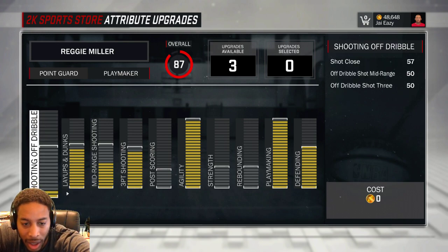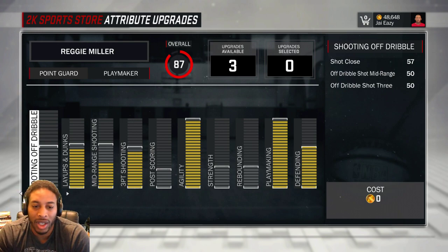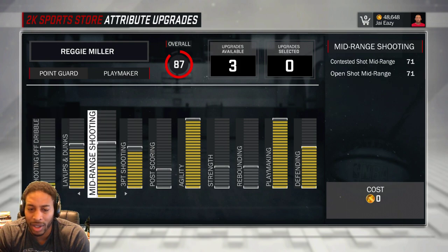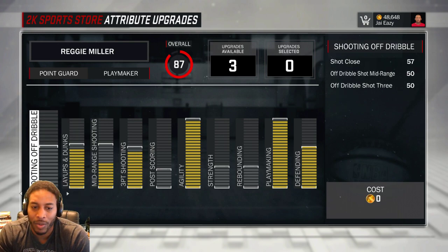I don't even know how many bars go in there. Let me go in — 1, 2, 3, 4, 5, 6, 7, 8, 9, 10, 11, 12, 13, 14. Like 14 bars. So if I put that up and leave my mid-range jumper where it is, leave dunks and layups where they are because they only go so far — I'm just kind of looking right now.